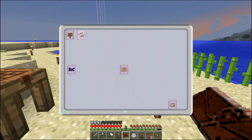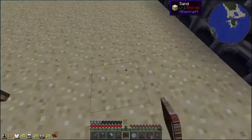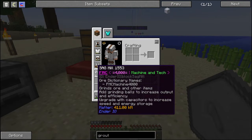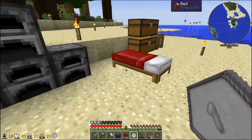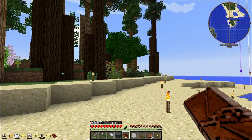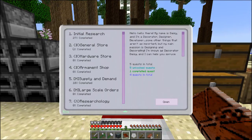That's pretty cool — Bibliocraft, Carpenter's Blocks, Decocraft. Oh, it's getting to be nighttime, let's take a nap. This is really strange. Use primarily to package bulk order contracts — can also be used to package that stuff. Avaricia. I lit up most of the island here just because I was getting wrecked by mobs, including one named Johnny Five, which I thought was very peculiar.